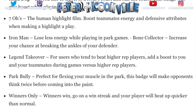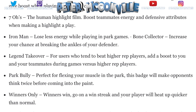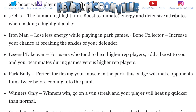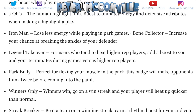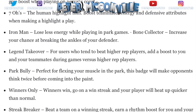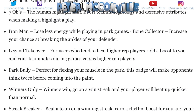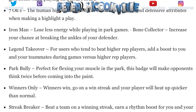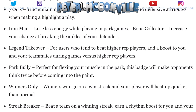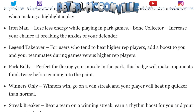Park Bully — prepare for flexing your muscle in the park. This badge will make opponents think twice before coming into the paint. I'm assuming it boosts your blocking attributes, or maybe triggers an animation when they go in the paint without actually calling a foul. To earn it, maybe you need to rack up a lot of blocks — I'm not exactly sure.